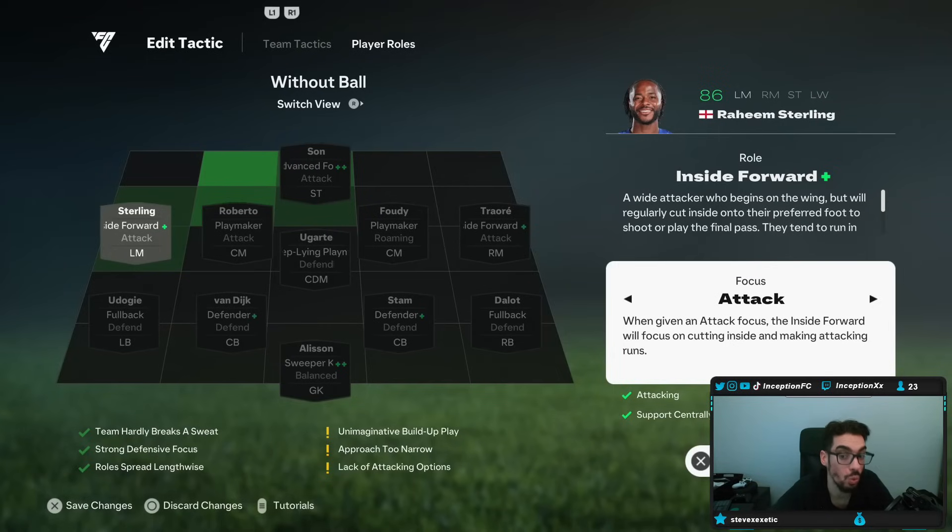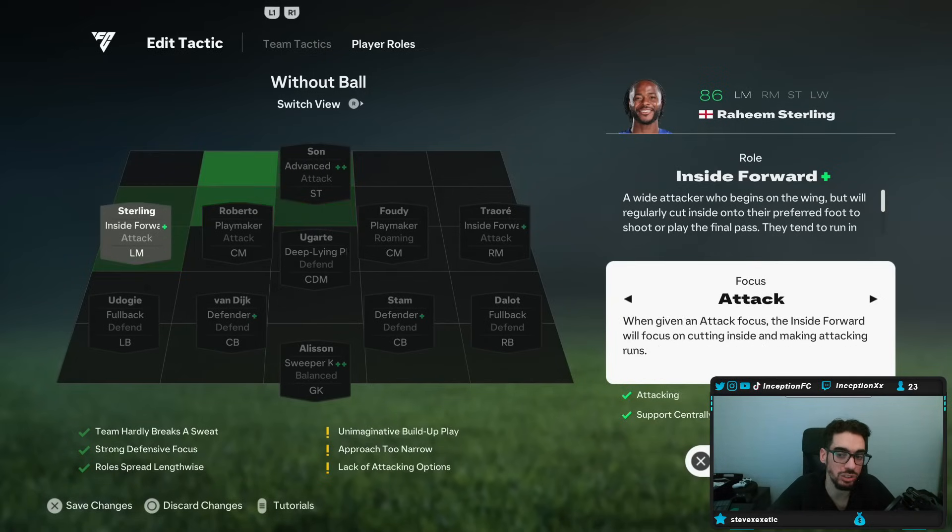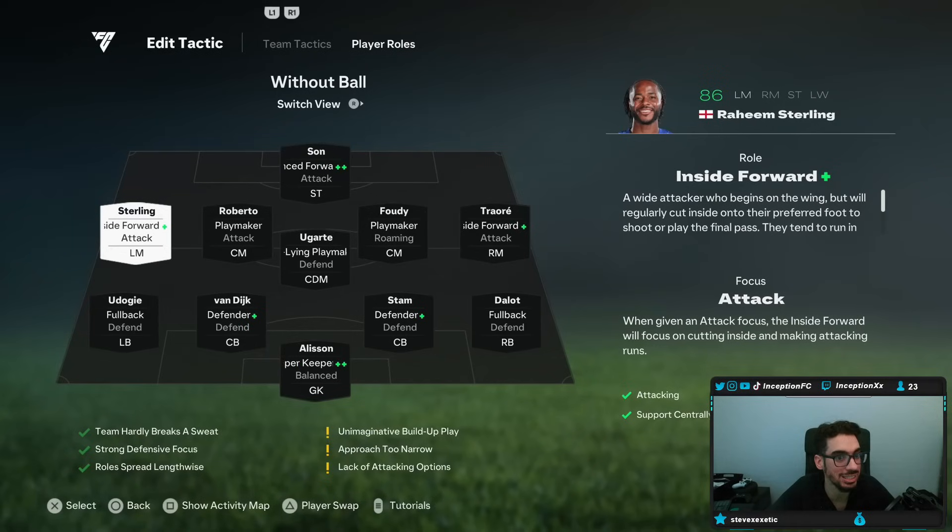When given an attack focus, the inside forward will focus on cutting inside and making attacking runs. If you go to balanced, the inside forward will offer minimal defensive support and sometimes hold off making runs in behind to instead offer passing options. For me, your passing options are all going to come from your center mids. You need these cards to be on attack so they consistently do that inside forward role. They just do it way more when they actually have the plus version of it.